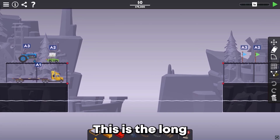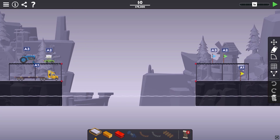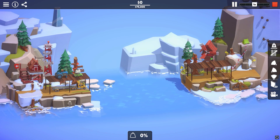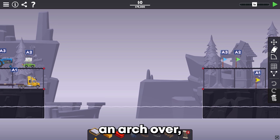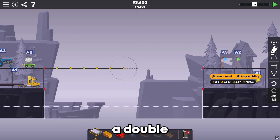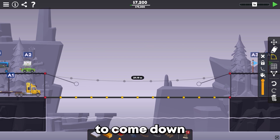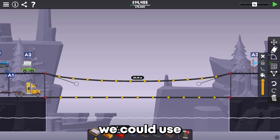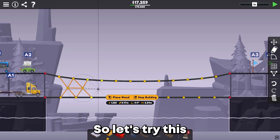Okay, this is The Long Haul. Looks like A1 needs to get to A1, and A2 to A2 — and they all go at the same time. We could try to do an arch over, but then these guys have to drop down and go back up. Let's try a double bridge. Maybe we can just get this to come down a little bit — just enough for the truck to go past — then use just a little bit of wood to make it strong.